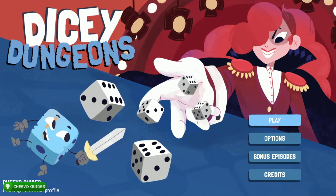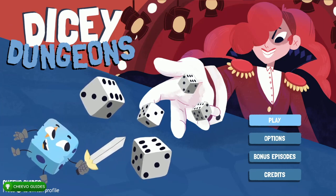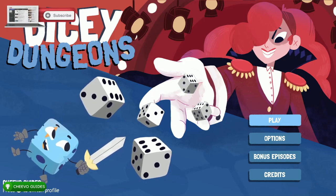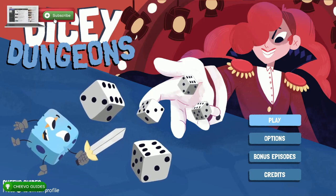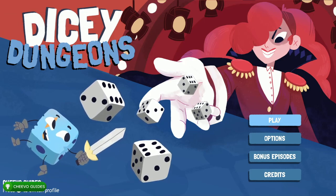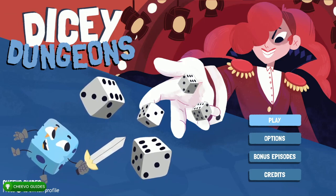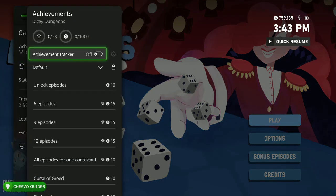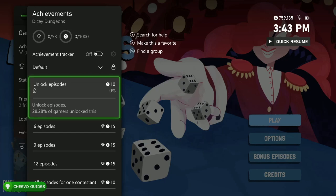What up guys, this is Chivo Guides back here again with another achievement guide. Today we're going to be focused on Dicey Dungeons. This game is published by Distractionware and it was developed by Terry Cavanagh as well as Distractionware. First and foremost, this is a Game Pass game, so this is going to make it accessible to a lot more people.